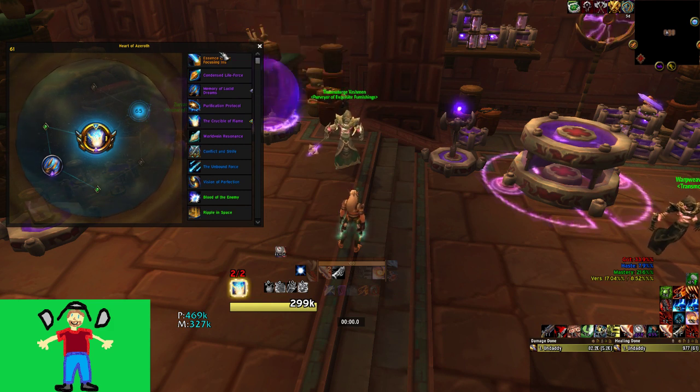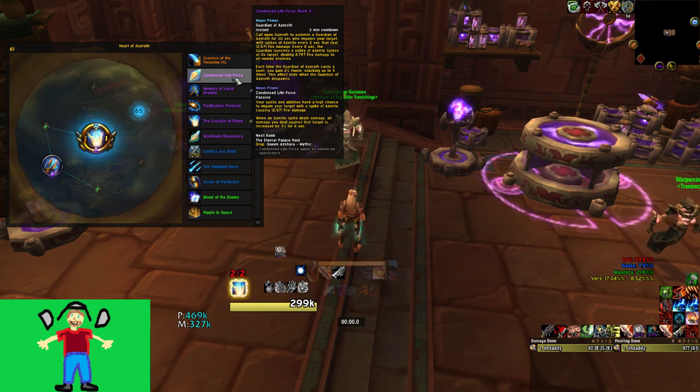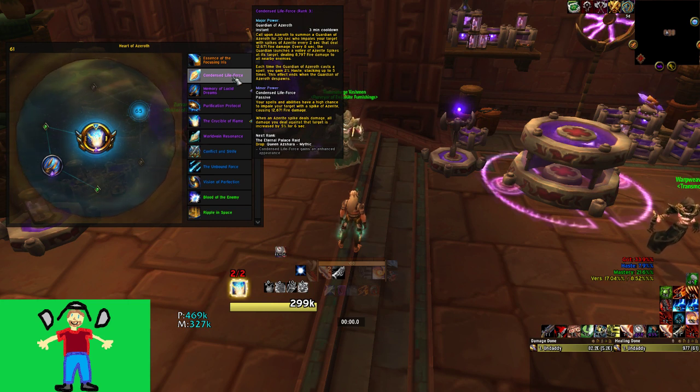Condensed Life Force is not one of the four recommended essences. It performs really well in raid, but in every dungeon I've used it in it has felt very weak. The AoE from the major is underwhelming, the single target is good for bosses, but it's a 3-minute cooldown that's hard to get high value from in keys. The minor also does much less damage than I expected, and a 5% damage buff that procs infrequently just isn't worth it.